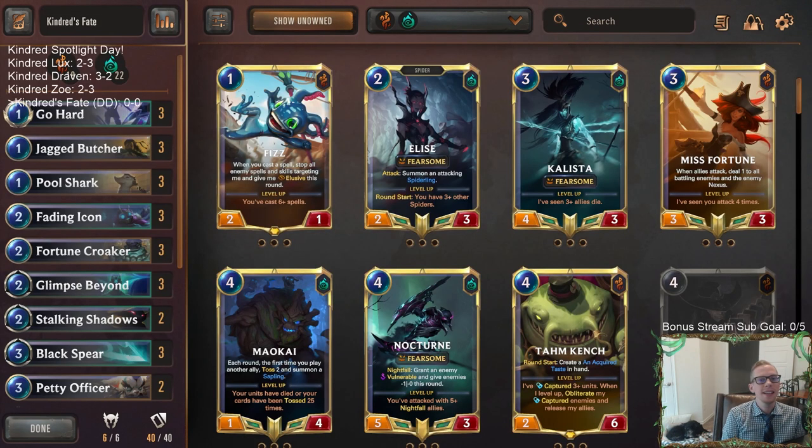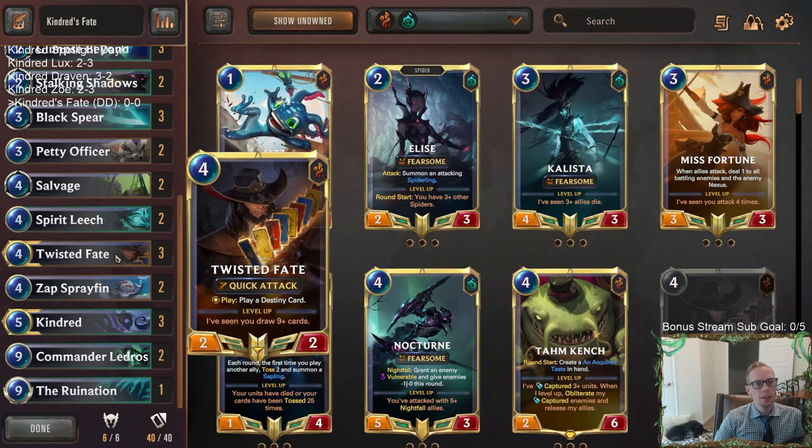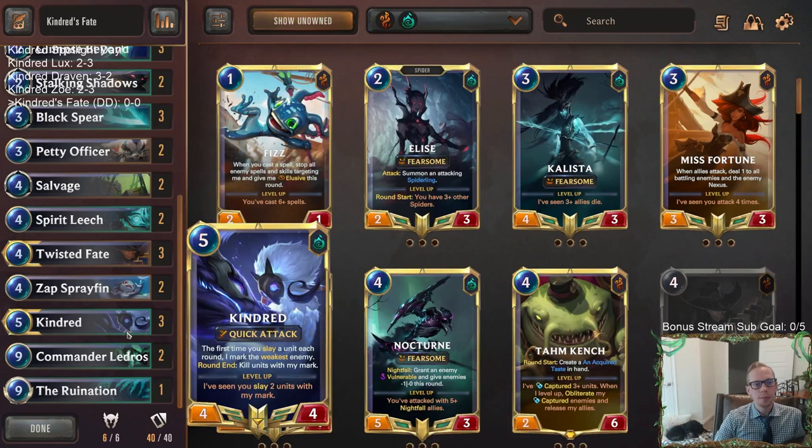Welcome everybody on Twitch chat and YouTube for our last Kindred deck today. We got another control deck, this one with Bilgewater and Go Hard and a lot more card draw. You know this Go Hard deck if you've been playing for a while — Twist of Fate, Elise, Go Hard was a very popular deck back in the day. We're now going to be trying that same kind of strat but with Kindred instead.